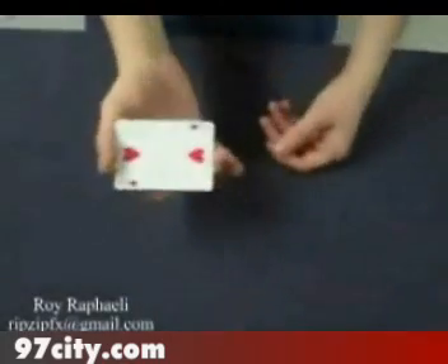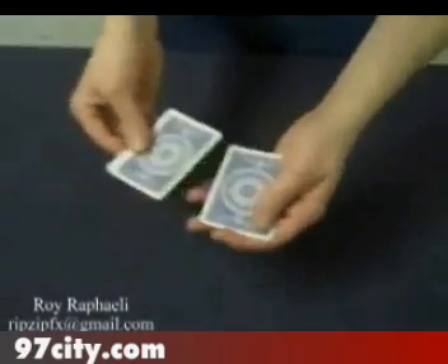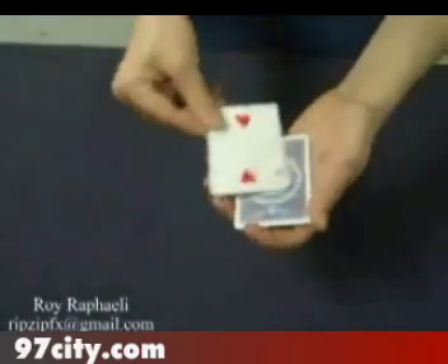All you have to do is keep track of the two of hearts. Where's the two of hearts? Of course you'd say it's on the bottom. And you're correct. But if I reverse the order of the packet, that would make the two of hearts on top.